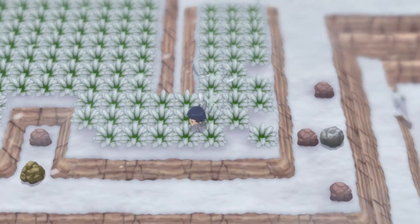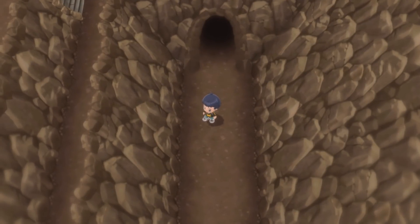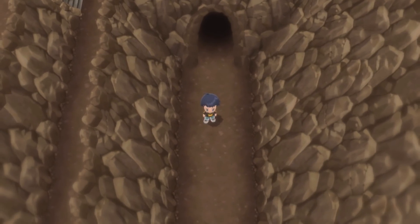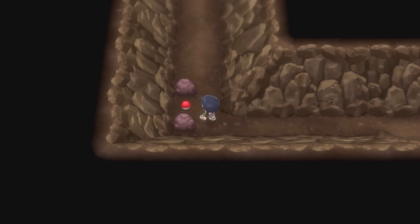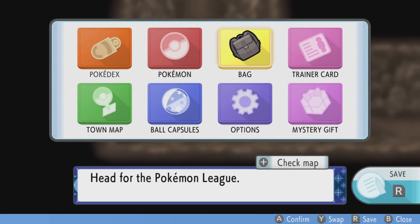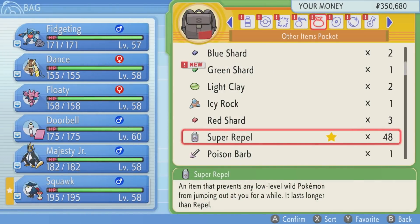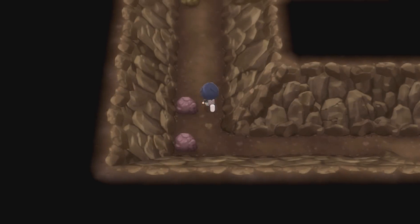There's one other place I want to check out here. There was a Galactic Grunt blocking this path, but now I can open it up and see what's inside. TM2 - Dragon Claw! That's pretty nice. Several Pokemon that aren't dragons but have claws can make use of it. I don't have such Pokemon on my team, but it's still a good TM to get.